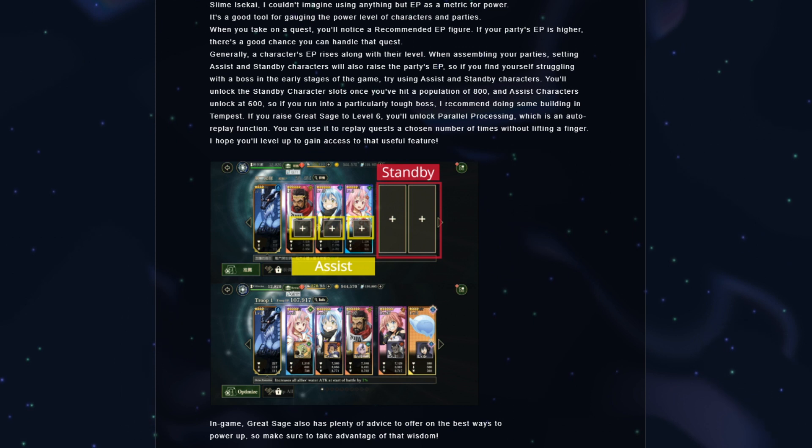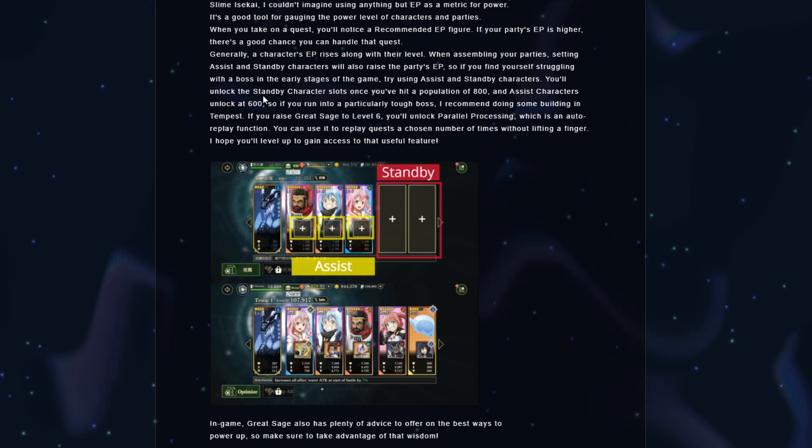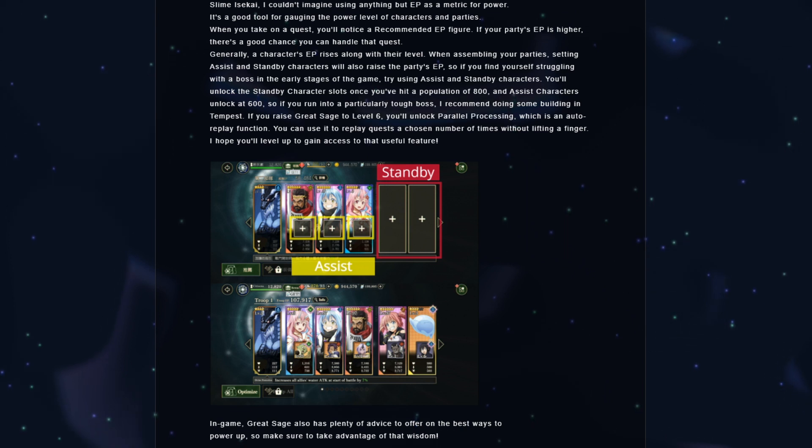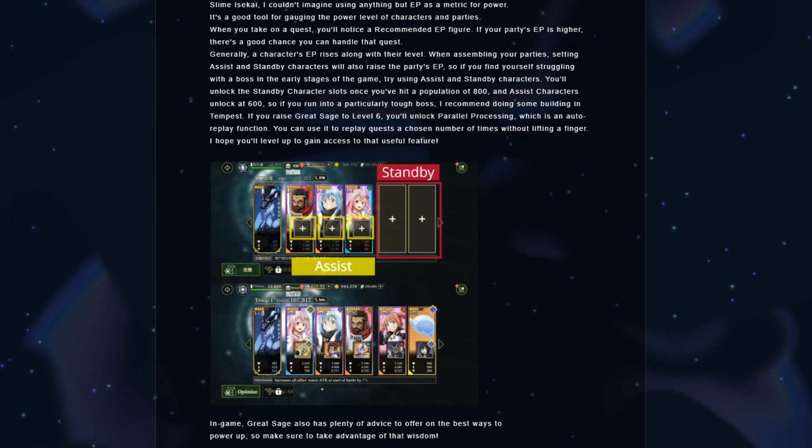If you find yourself struggling with a boss in the early stages of the game, try adding assist and standby characters, or do some building in Tempest. Also, if you raise Great Sage to level 6, you'll unlock parallel processing, which is an auto replay function. You can use it to replay a quest a chosen number of times without lifting a finger.